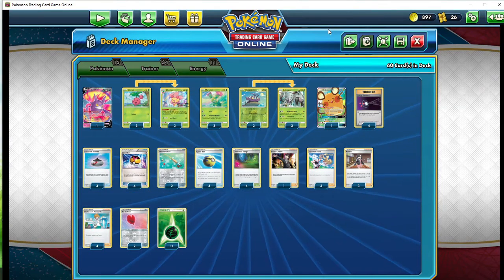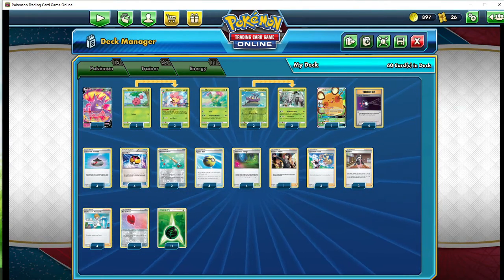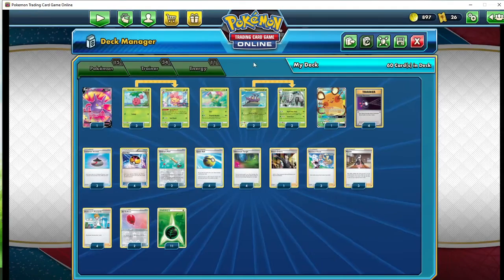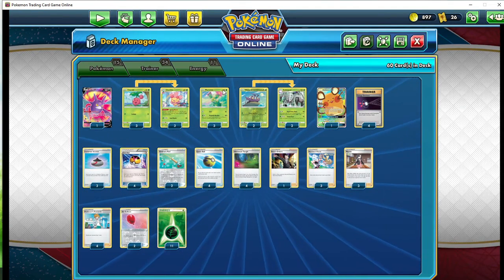How do you get all the energies on it? Easy — you have Sherom. Sherom has an ability that during your turn lets you place grass energies from your hand onto one of your Pokemon, as long as it doesn't have a rule box — the V, GX, EX Pokemon that are pretty much going to be rotated out, etc. You just throw energies on Maracus as fast as you can and hope you get heads.